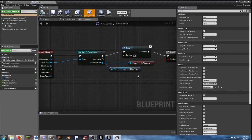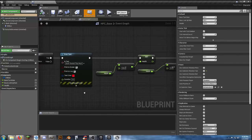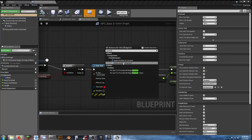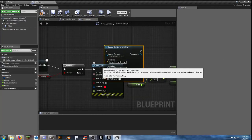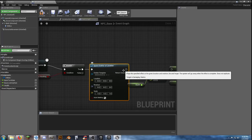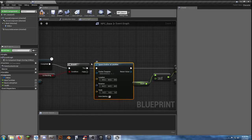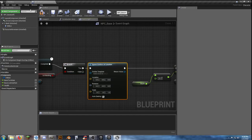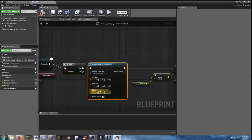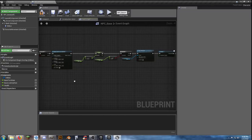Let's actually take a look at the blueprint for the target dummy — the NPC base. This is where our sword collision comes in. We have that slight delay so it doesn't overlap the sword. Where it says 'ouch, damn it, that hurt' — that's where we can go ahead and start putting in a spawn emitter at location. I'm going to dump that debug output and put this in instead, so instead of the ouch message, you'll actually see the impact emitter.